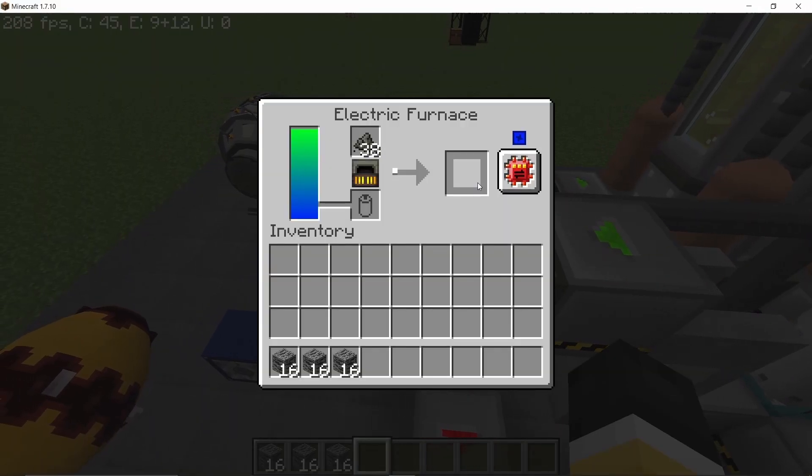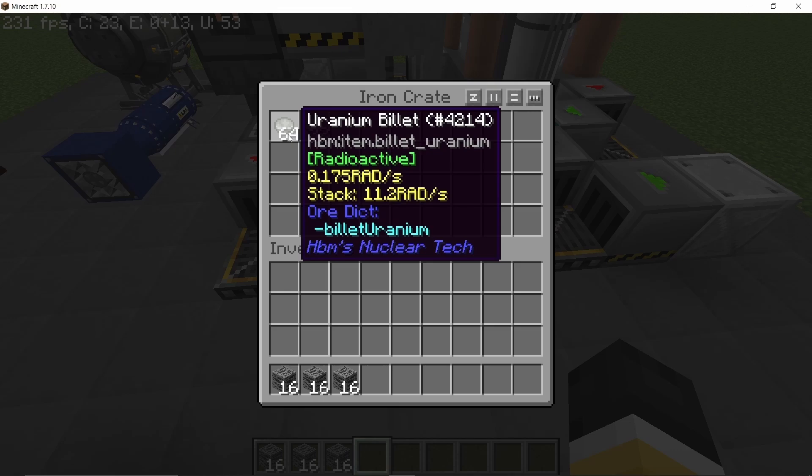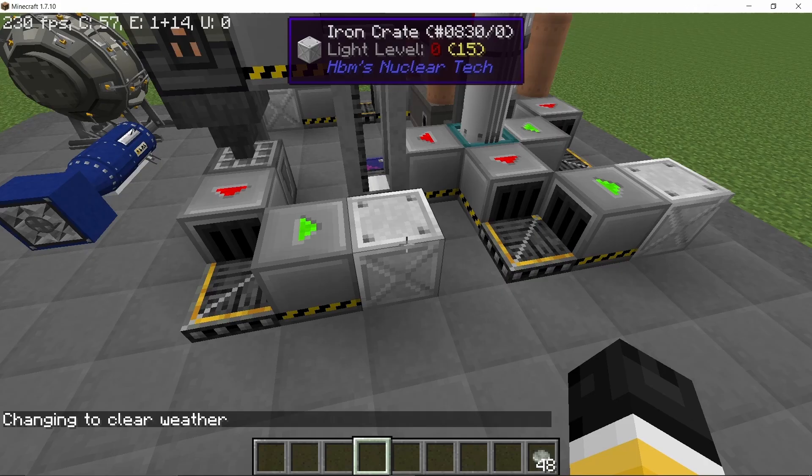The uranium powder will go in a furnace where it will get converted into ingots, and ingots will then get converted into billets. Billets can directly be used to make fuel rods and uranium hexafluoride. In total we acquired 96 billets from 16 uranium ore.